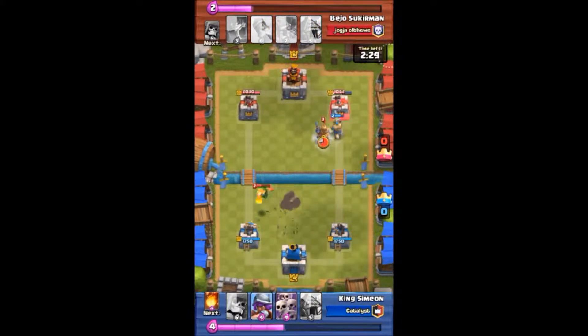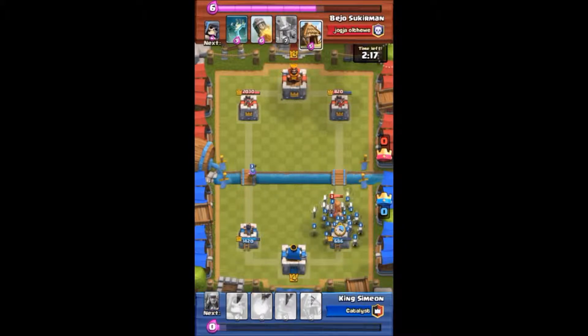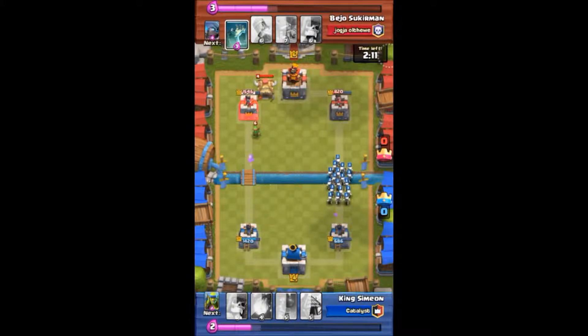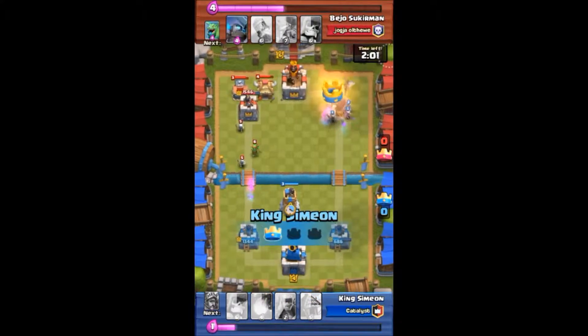I allowed that Baby Dragon to be taken down by my left tower. Here he comes with his Prince — his Prince is level three, my Prince is level two, so his Prince is going to do some work on that tower. In that exchange, I got his right tower down to 820 health, and he got my tower down to 686, so I'm a little behind. But there go the skeletons taking down his right tower.